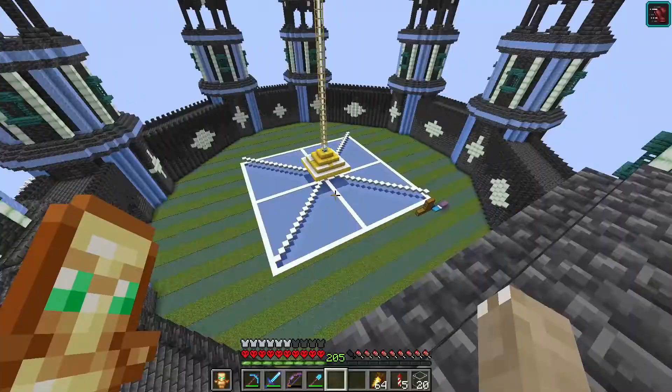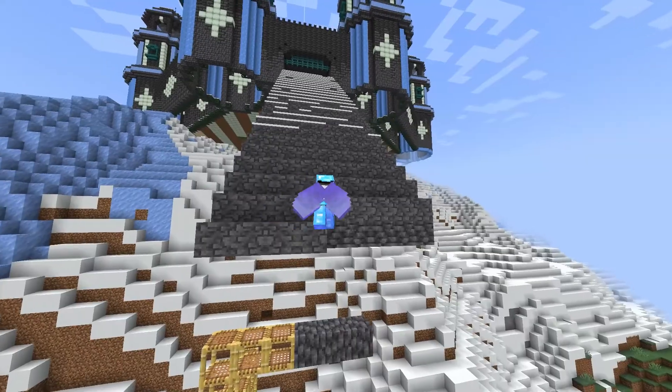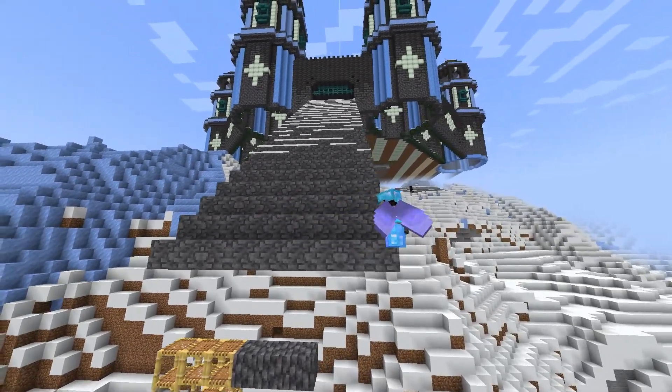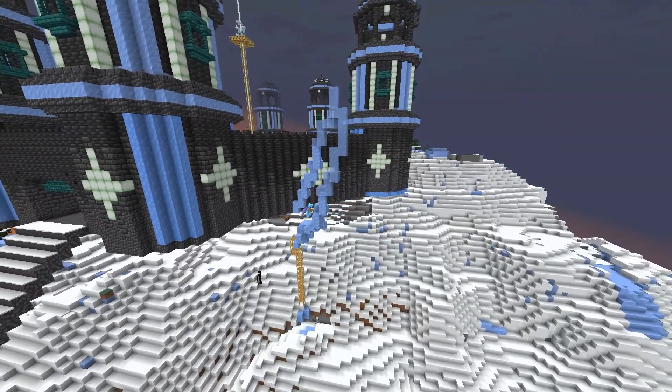Now that the floor is done, the next step is to terraform because the castle is floating. I started by building a stairway to the castle, then a tower to support the stairs — actually two. Then I started building ice spikes around the castle.